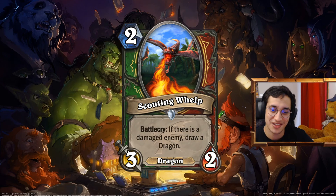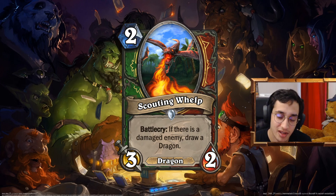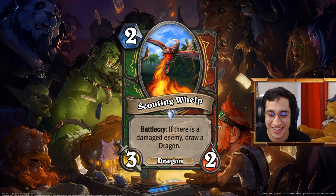Scouting. When I was talking about dragons — 2 mana 3-2 dragon for Hunter and Warrior. Battlecry: if there is a damaged enemy, draw a dragon. That's pretty good. 2 mana 3-2 with a tutoring upside for a certain card. I like it — it's scouting, it's found a prey, it's calling on the other dragons. I had it as a 1 mana 2-1 at the beginning, then thought maybe that's too much — let's keep it as a 2 mana 3-2. In both Hunter and Warrior you have some really insane dragons — either the 5 mana destroy-a-minion from Hunter or the Scion of Ruin from Warrior — that you just can't use because you don't have the draw in those decks. This is a nice solution.